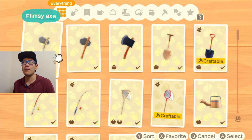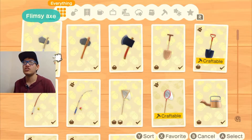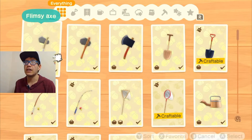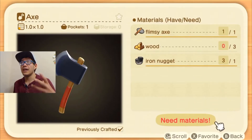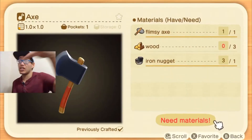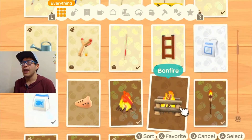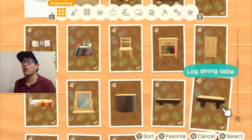For example, the flimsy axe just needs three branches and one stone. I love how simple the early recipes are. They do start getting more complicated as you progress — for instance the better axe requires you to first make a flimsy axe and then add extra material on top. It gets way more complicated than that further in, though I haven't gotten that far yet.